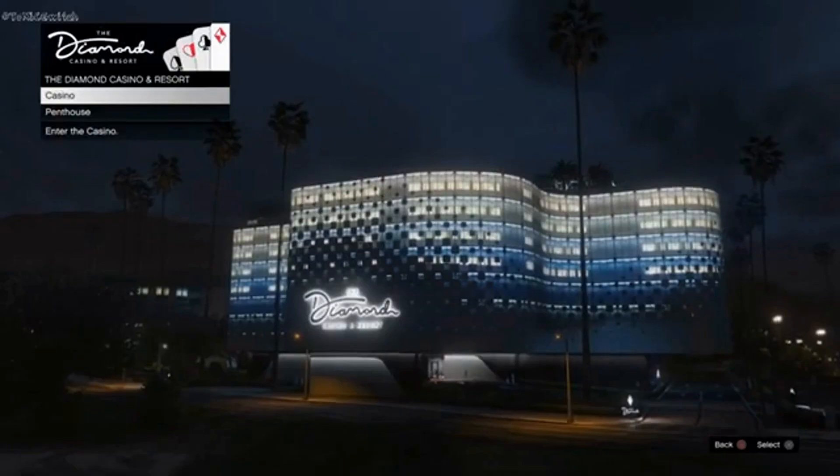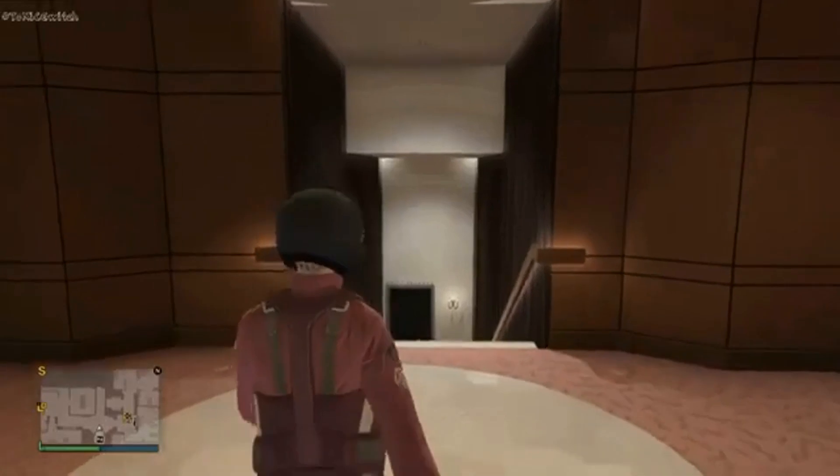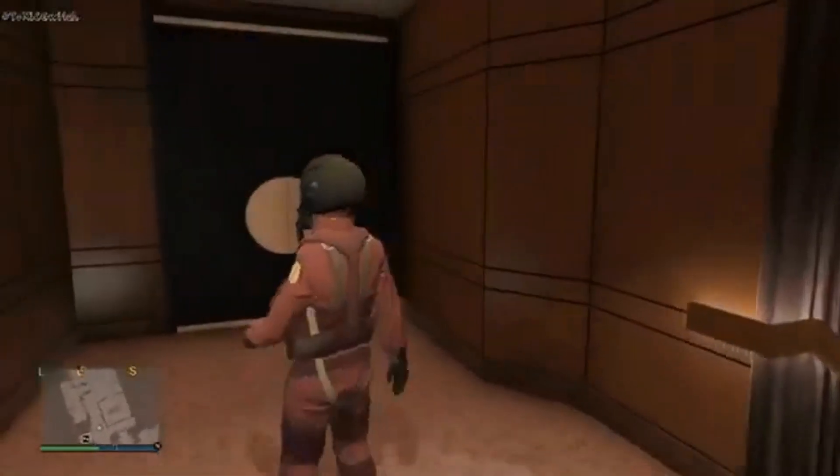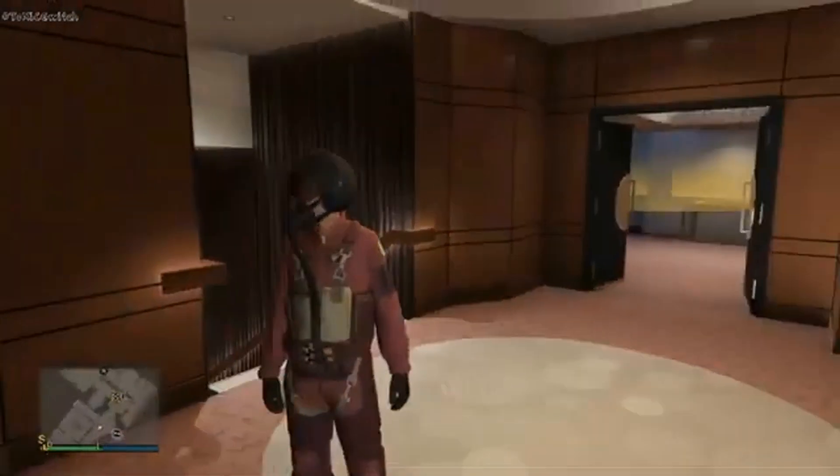This here is a very easy glitch to do. You want to go inside the penthouse right here — you do need a casino penthouse to do this, no big deal. They are only 900,000 right now, and you will need this for the December update because there's going to be a planning room inside of it, so you will need it.